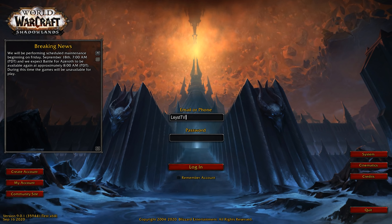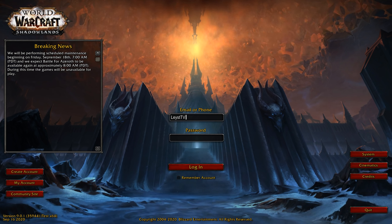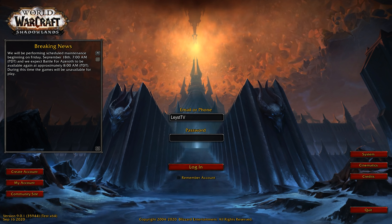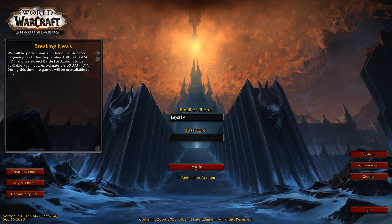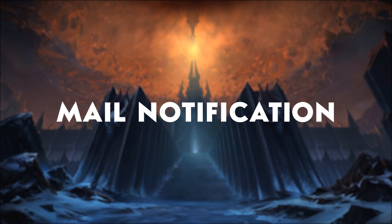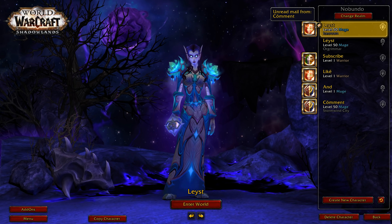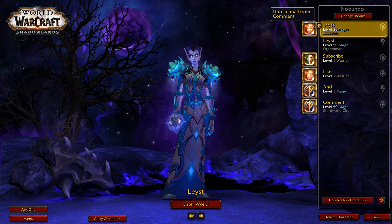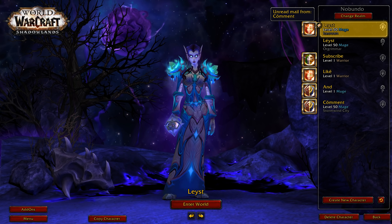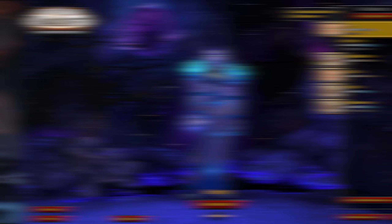The first minor change is the brand new login screen with Icecrown Citadel in the background. I know some of you think it's a bit too simple and I completely agree, but trust me when I say the music makes up for it, so if you haven't listened to the music yet make sure to do so. The second minor change is actually in the character selection screen — whenever somebody sends you an in-game mail you'll now be able to see it directly from here instead of logging on to the character and checking the mailbox, so it's actually a good change.